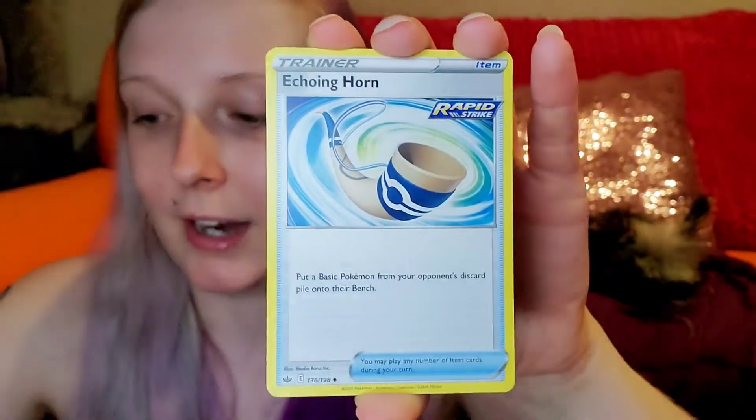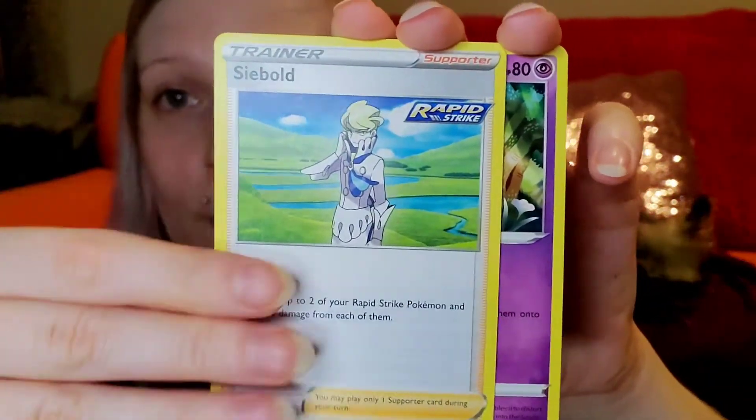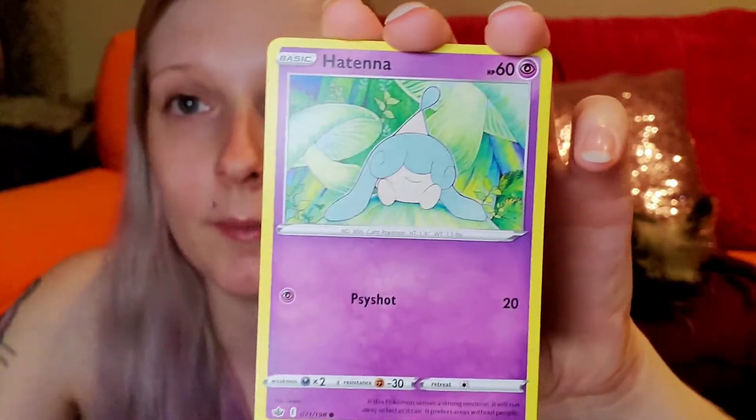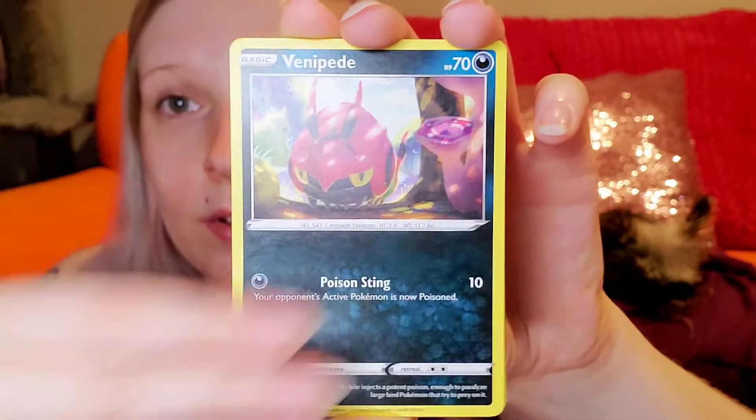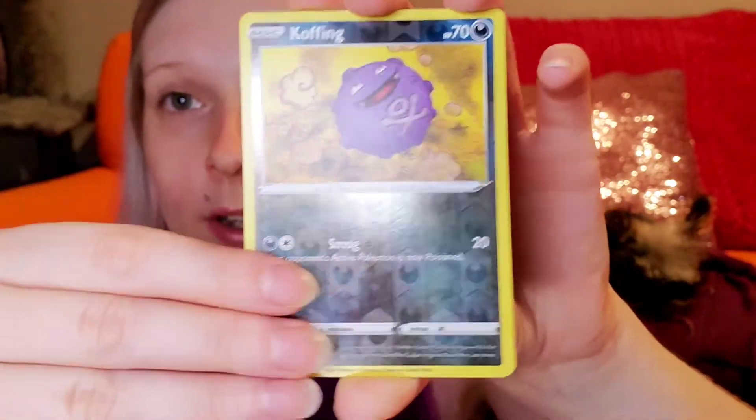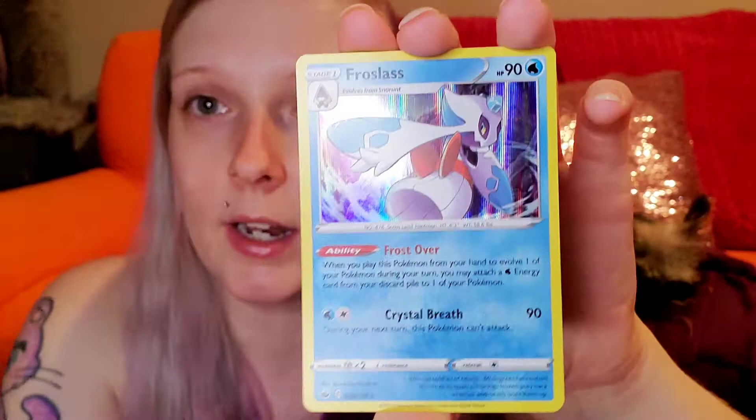We got a little cat in the background for pure entertainment. We got: Curla, Athena, Aaron, Ralts, Venipede, Bounceweed, Koffing Reverse. And then a Frostlass holo — I like that, that's really cute. Okay, and this next one — I need to save this pack art.